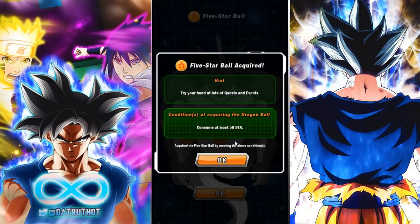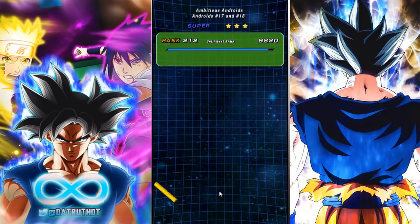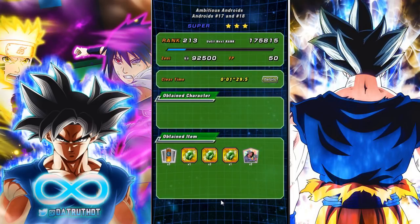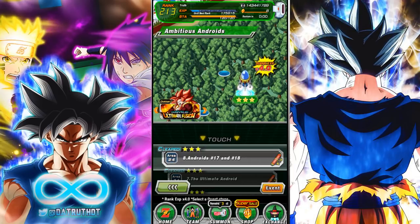Even LR Gogeta does the Big Bang Kamehameha again — always love seeing the Big Bang Kamehameha. The LR Gogeta card, when it's Goku and Vegeta, they do the Final Kamehameha as their 18-key Super, but once they actually fuse, their 12-key Super as LR Gogeta is the Big Bang Kamehameha — that's like a really awesome thing that they do. We got the 50 stamina and the Dragon Ball! That will do it for today.